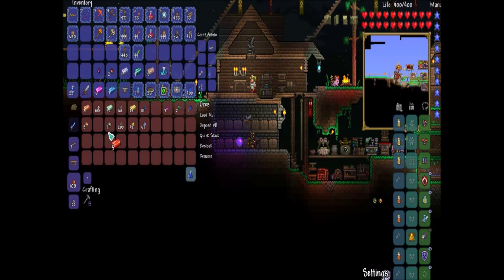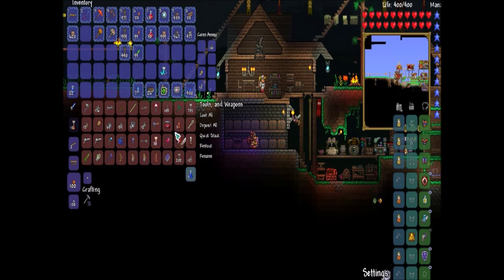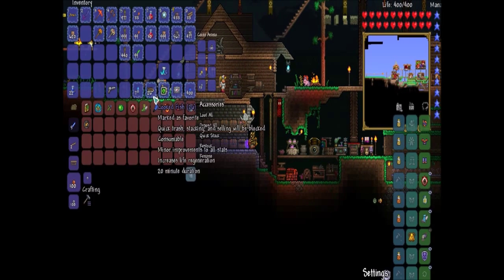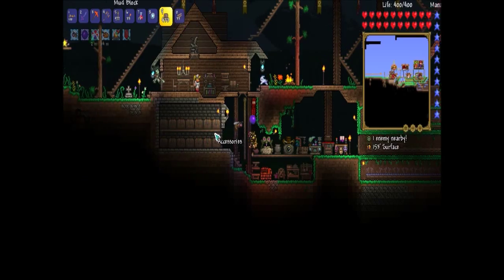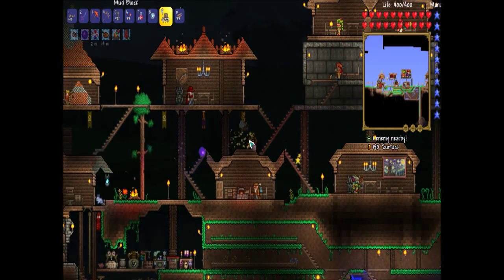I'm putting the hard mode ores down here. Platinum goes right here, iron goes right here. Sailfish Boots in the accessories chest. We got some more gold. Let's go to the Arms Dealer and buy some ammo, and then we're going to go to the spider cave and get some summoner armor.